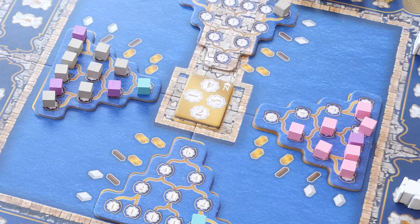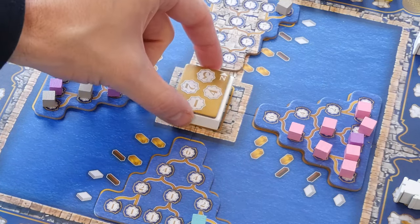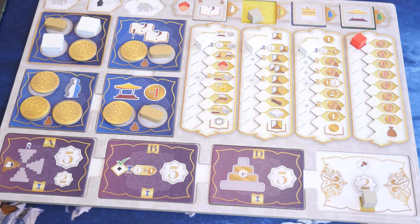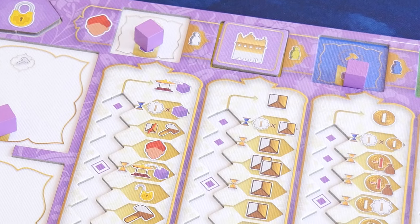At the end of each decade, there's a majority scoring for each side of the temple and possibly some points could come from income. At the end of the game, you'll score the personal end game goal tiles that you've built and the income track bonuses that you've unlocked by getting to the top of the track. Whoever has the most points wins.